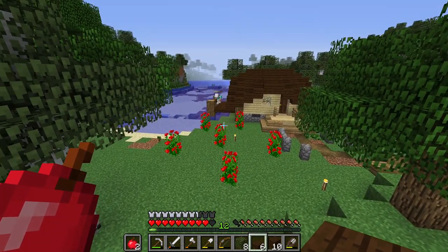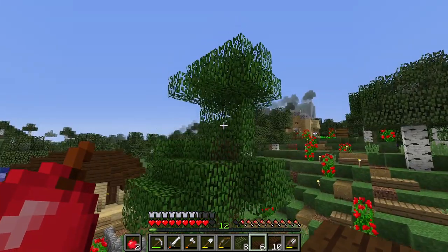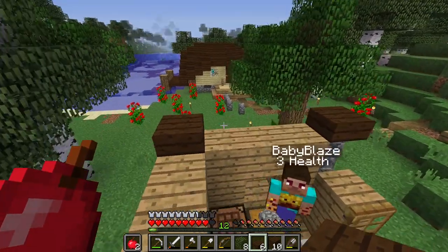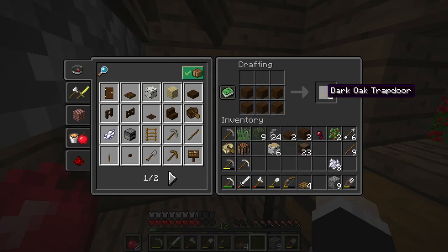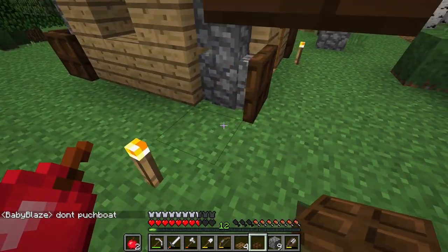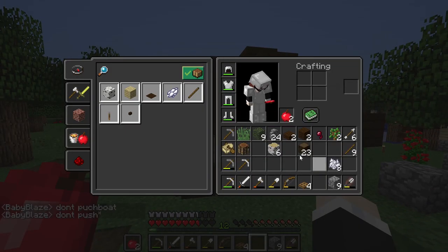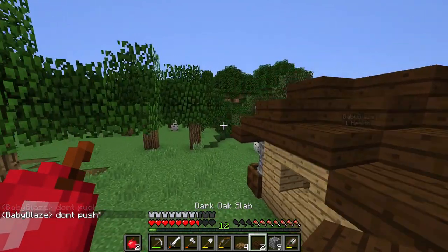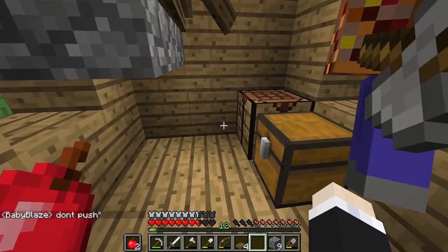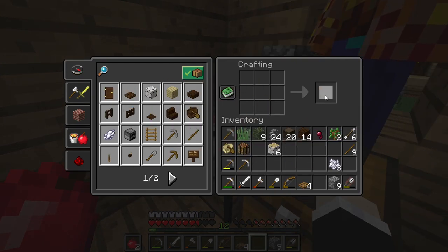Oh wow, they're really going all out with the house — it looks very nice. Kind of makes me want to go upgrade my own. Mine's not looking as good as the other two. We're progressing quickly with the exterior of Blaze's house. He put a boat inside his house — I'm not too sure why. I'm adding the roof and still got a few bits and pieces to put here and there, but hopefully this thing will start looking complete very soon.